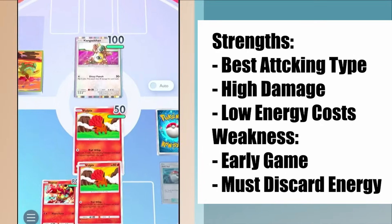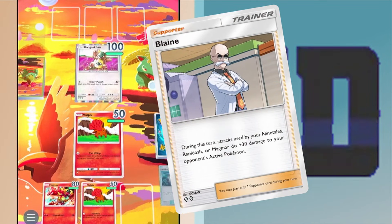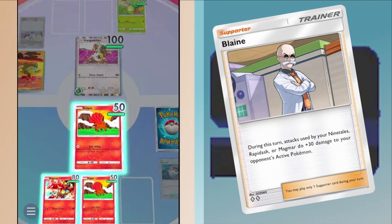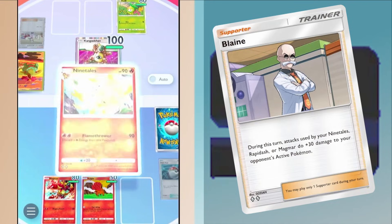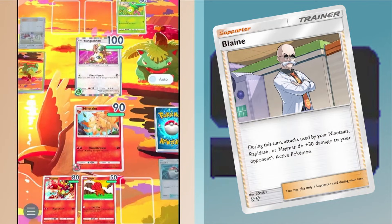What we need is a theme maker card. Blaine is a theme maker card because it takes the overall Fire theme of 'we are the best attackers' and focuses it down into 'we will attack faster than you.' We will attack as fast as possible and destroy your entire deck before you can draw your good cards or play any of them.